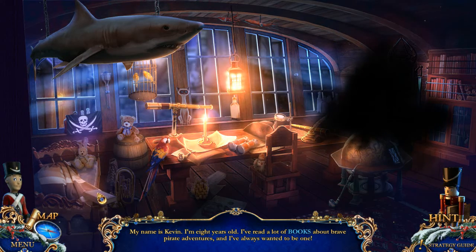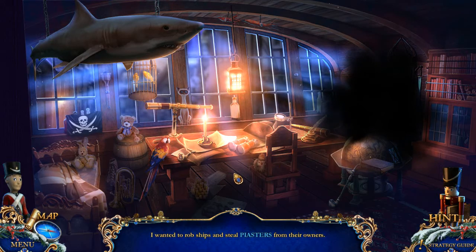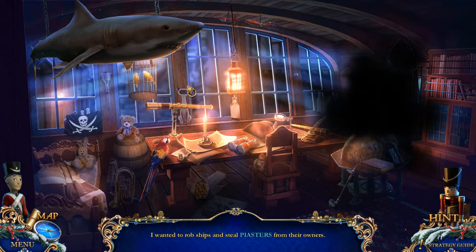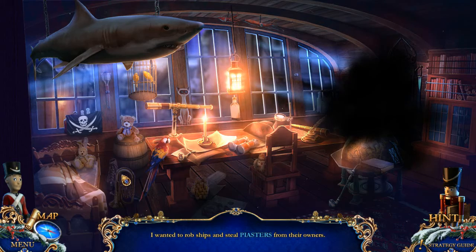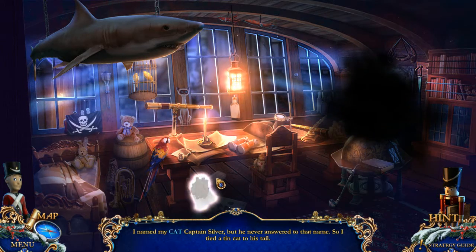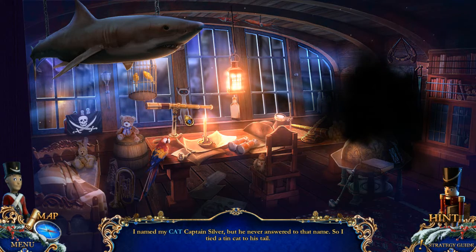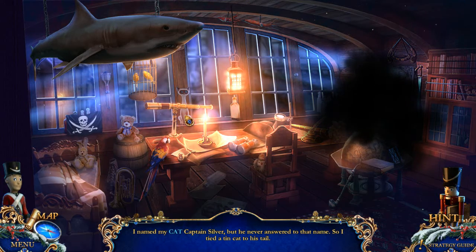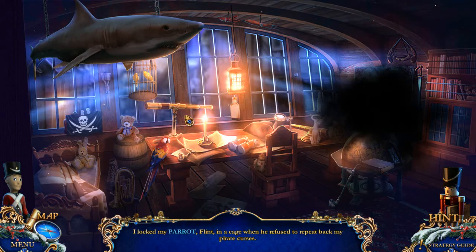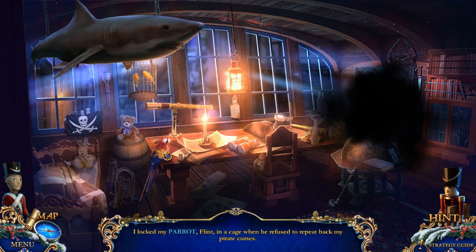Aren't there a lot of books over there? I wanted to rob ships and steal piastres from their owners. I don't know what a piastre is — how could this kid know what a piastre is? I named my cat Captain Silver, but he never answered to that name. So I tied a tin can to his tail. I locked my parrot Flint in a cage when he refused to repeat back my pirate curses.